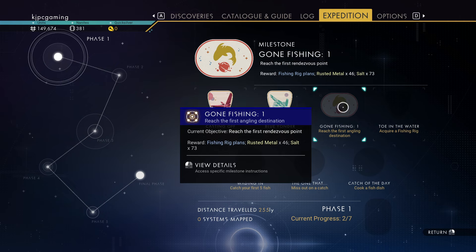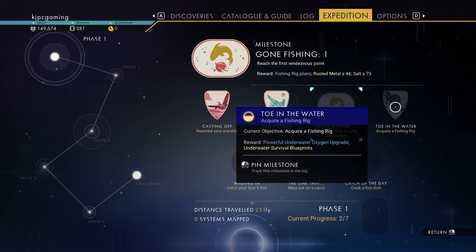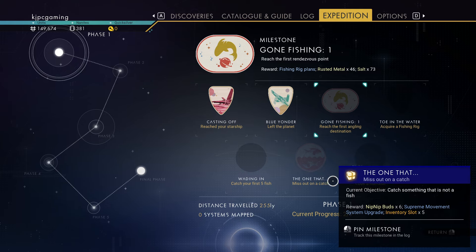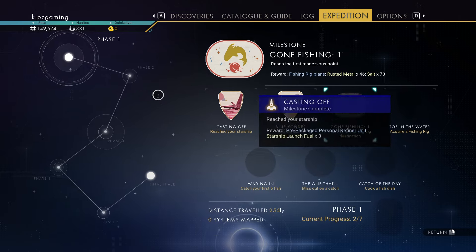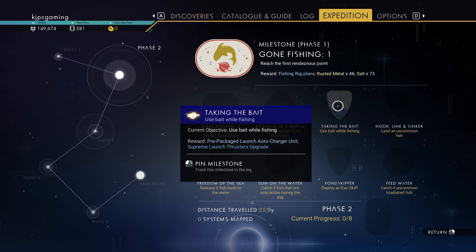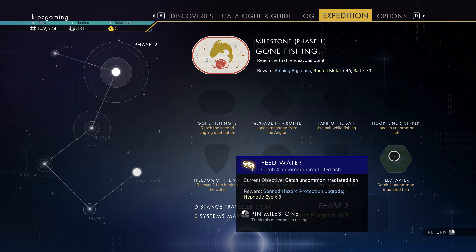Phase one — let's see. Reward: fishing rig plans. Next thing is underwater oxygen upgrade. Aqua jets — nice. Nutrient processor plans. We don't need to buy those things. Movement upgrades. Life support. Hazard protection. More inventory slots. Fishing bait recipes. Launch auto charger — that's nice. Advanced mining laser — that'll come in handy. What do we need for that? Catch an uncommon fish.